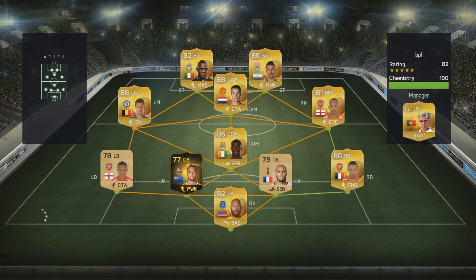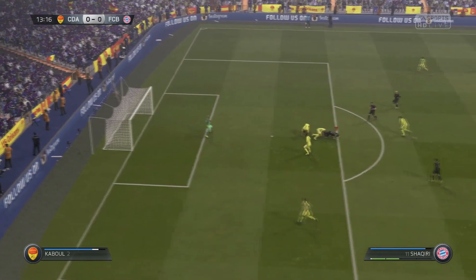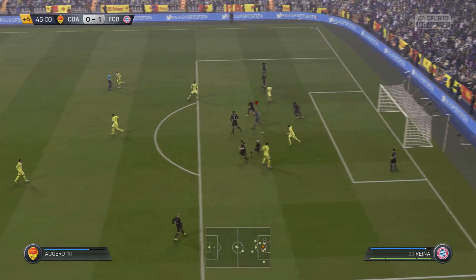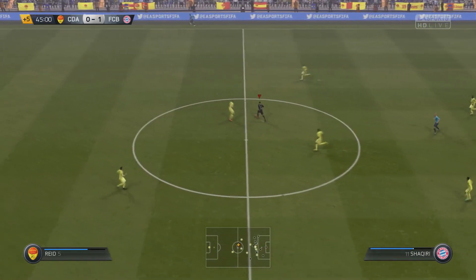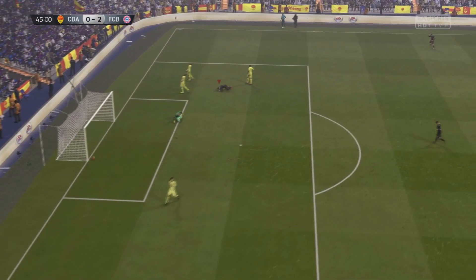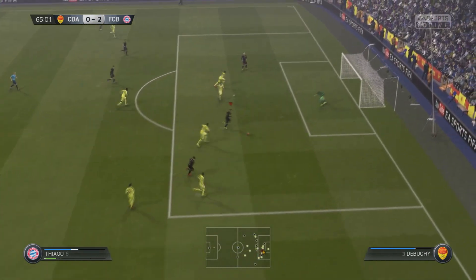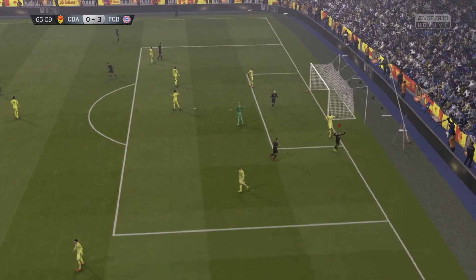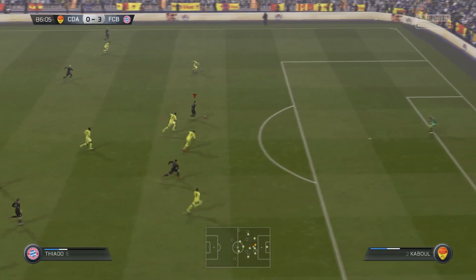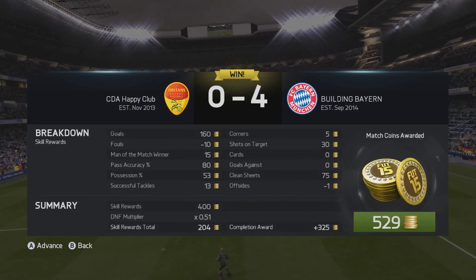We go into our first online division match against a 4-1-2-1-2 BPL side — really dangerous. He's got Balotelli, Aguero, Van Persie, Yaya Toure, and Hazard. His defence lacks a little bit though — Kaboul and in-form Winston Reid. Shaqiri gets a goal straight away, a bit fluky going through the keeper's legs, but nothing fluky about the second goal as he rounds the defender, runs away from Kaboul, and puts it in on a tight angle. Hegan then provides an assist for Thiago who finesses it in, and Thiago does one himself — fakes the defender out and slips it under the goalkeeper to make it 4-0. Really good stuff.